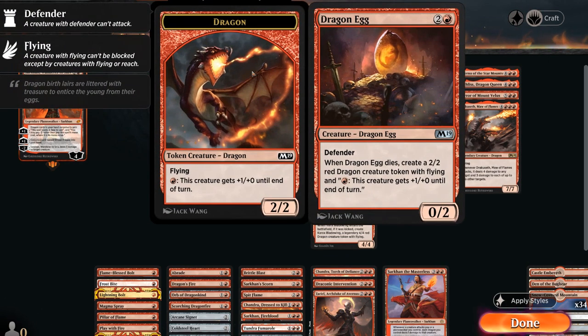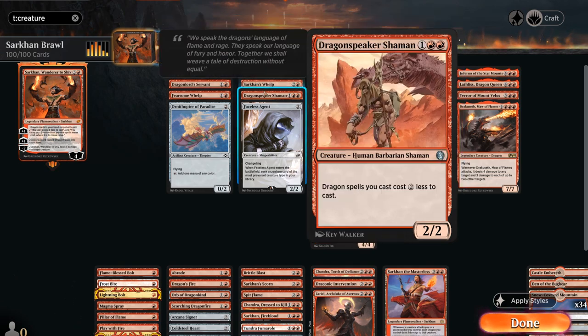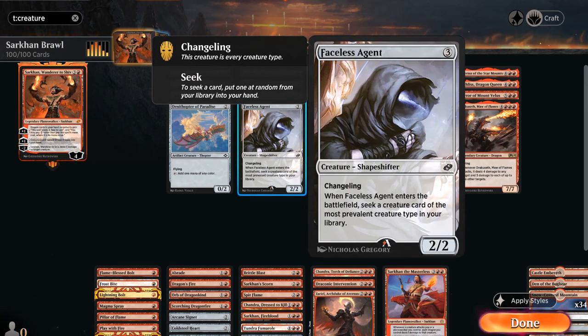At three mana we've got Dragon Egg, a 0/2 dragon that when it dies leaves behind a 2/2 token with fire breathing. We've got Sarkhan's Whelp, a 2/2 flyer — whenever we activate an ability of a Sarkhan Planeswalker the Whelp deals one damage to any target including creatures. Dragonspeaker Shaman, a 2/2 making dragon spells two cheaper to cast. And then Faceless Agent, a 2/2 Changeling that when it enters the battlefield seeks a creature card with the most prevalent creature type in our library, so we get to seek a dragon and put it into our hand. This does not shuffle our library.